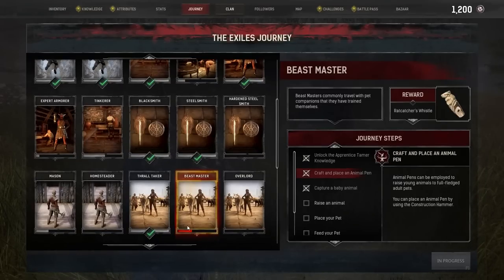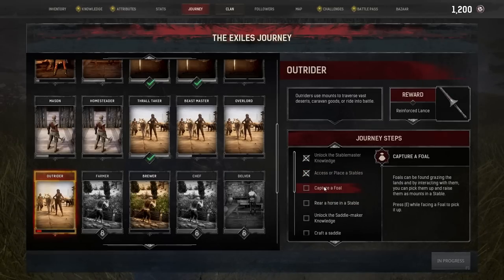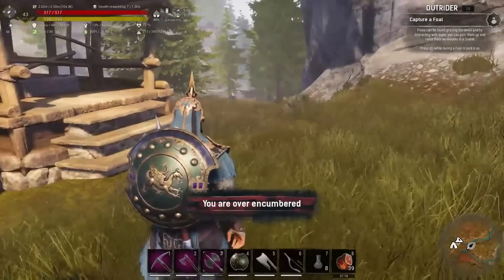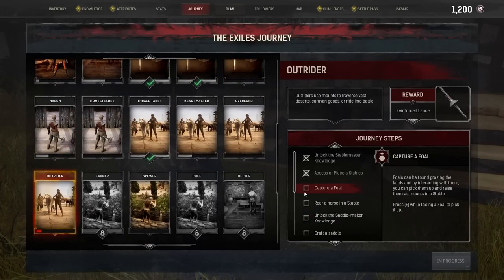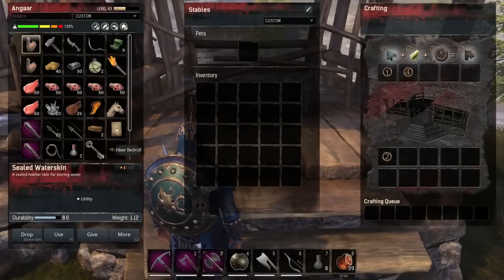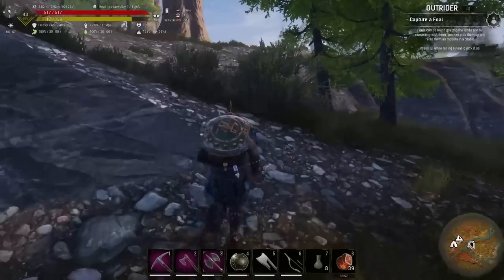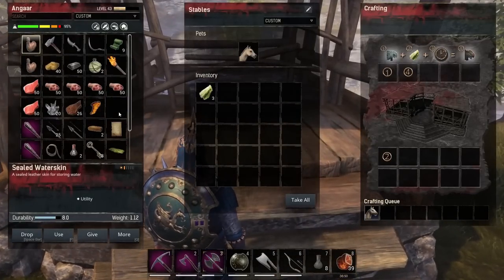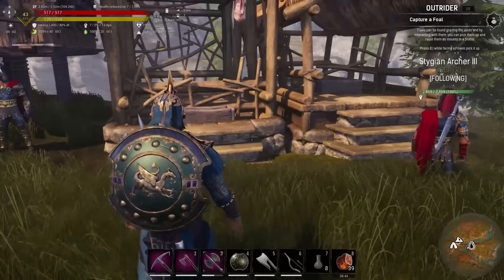We will stop that journey step and go over to this one. Unbelievable — we should have had that one active when we captured the foal and we didn't. This is ridiculous. But put that in there. I'm sure at some point we'll capture another foal. Give it some fiber and we start growing up our horse.